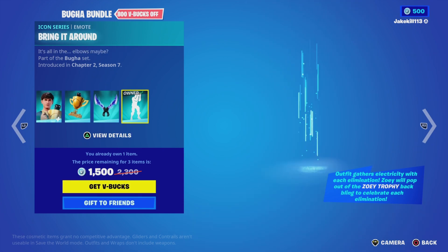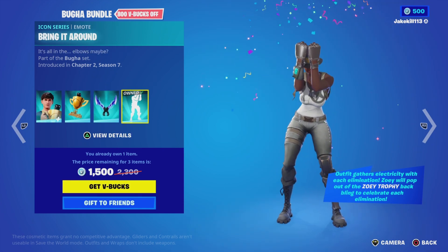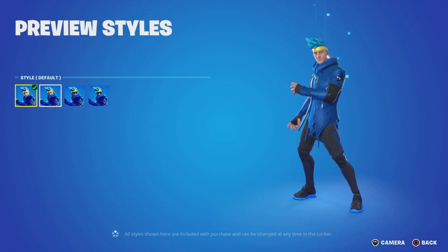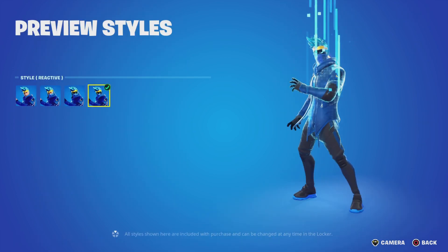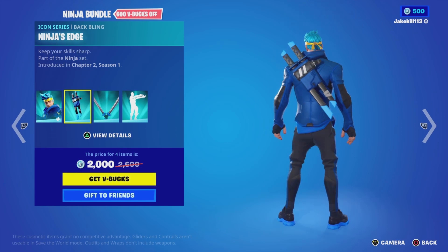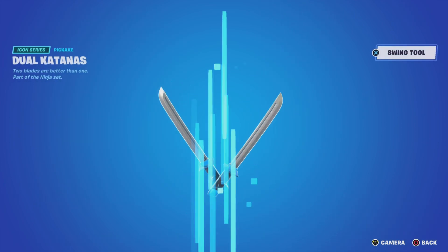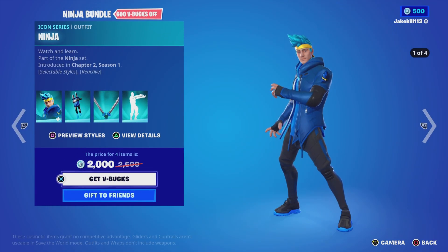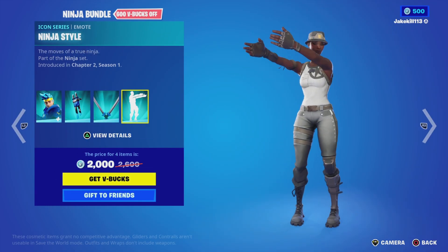We've got a Ninja bundle. We've got Ninja with the styles — Mask On, Raven, and Reactive — and the Battling Ninja's Edge and the Dual Katanas pickaxes. And we've got the Ninja style.